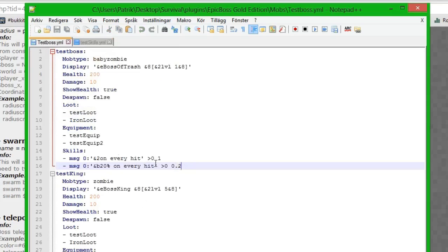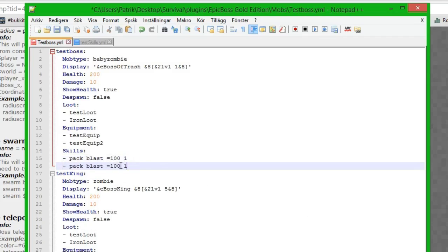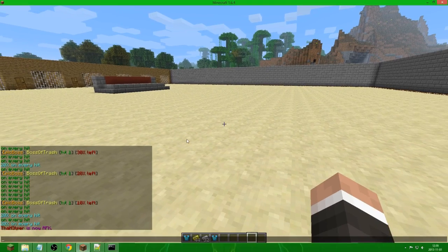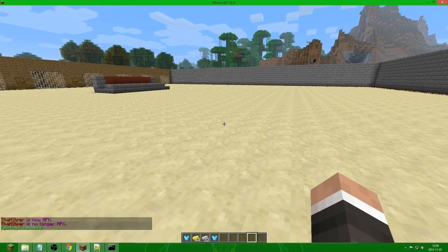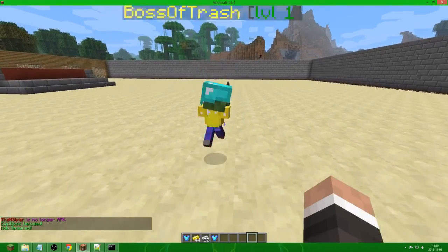Now we connect the pack skill to the test boss. In the boss file we add two spaces indentation then write 'pack' followed by the name 'blast', then the health condition. We set it to execute at 100 health at 100% chance. We copy this entry and set it to also execute at 50% health. We save and go in-game, reload Epic Boss, and spawn the boss.